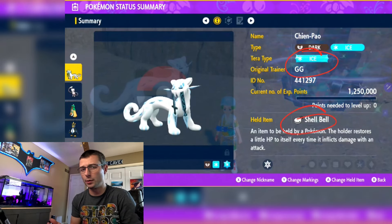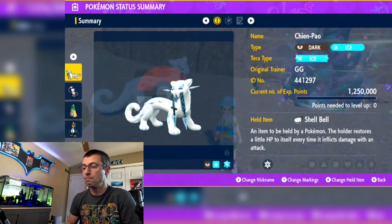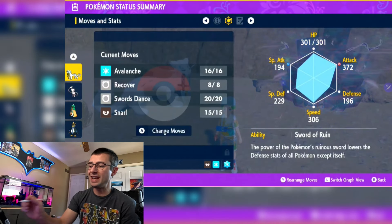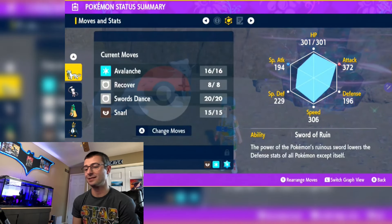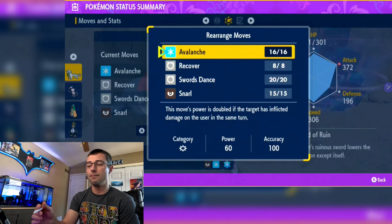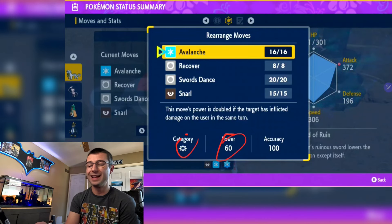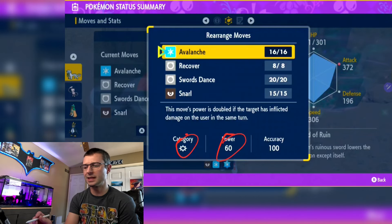Shell Bell is key to making sure we get through this, even though we'll have an NPC to help us. Jumping over to the moveset: first move is Avalanche — same as in the Mew build — because it's a great move. It's got 60 base power and it's physical, and we're running physical builds against this Venusaur.